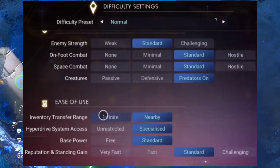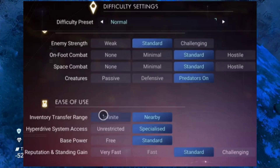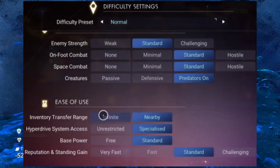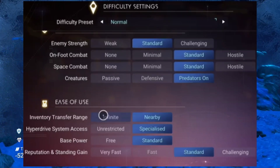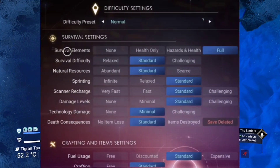It looks like you can turn your hyperdrive on and off — I don't know why you'd want to do that. Base power — you can turn your base power to the third setting so you don't have to put down any power infrastructure. I think that's a really good idea. And it looks like you can actually change these settings in the game, which is absolutely awesome.